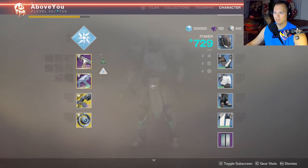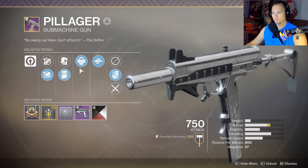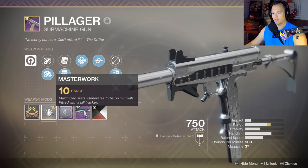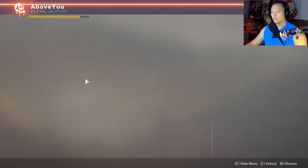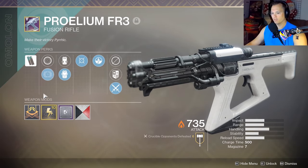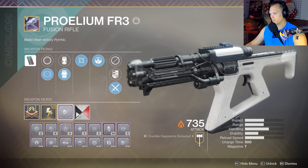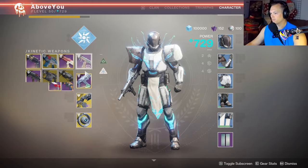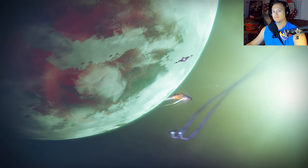I think we should do Proelium Pillager. What do we got? Pillager: outlaw, kill clip, light mag, full bore, kill tracker, freehand, range masterwork. Proelium: moving target, backup plan, projection fuse, jolt charge time, counterbalance stock. Two solid guns that are off-meta - I think this could be fun.